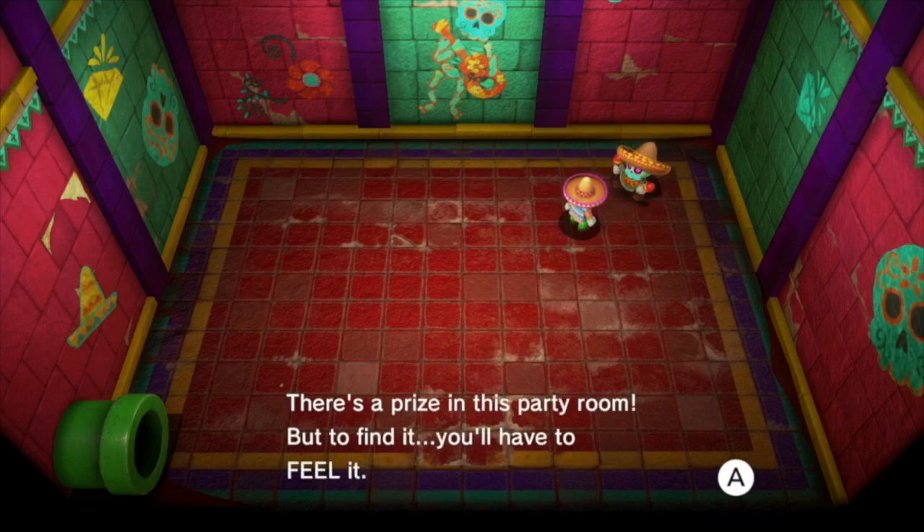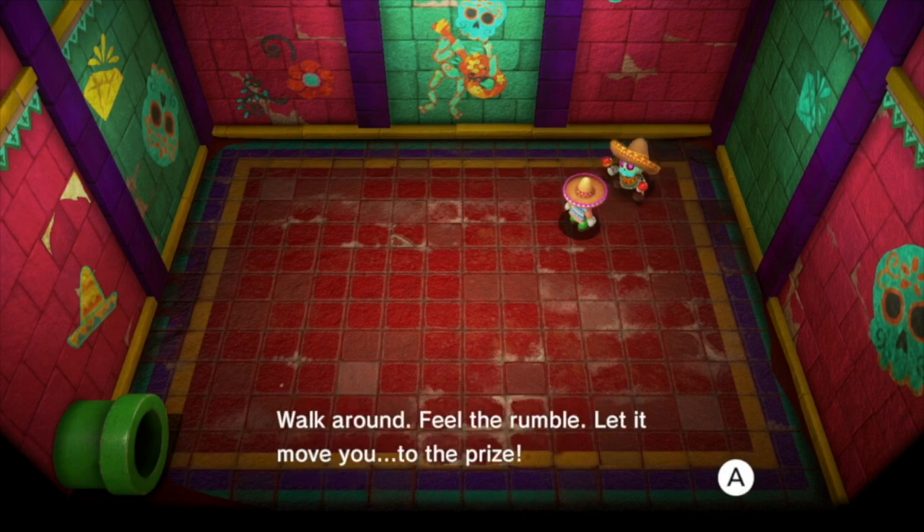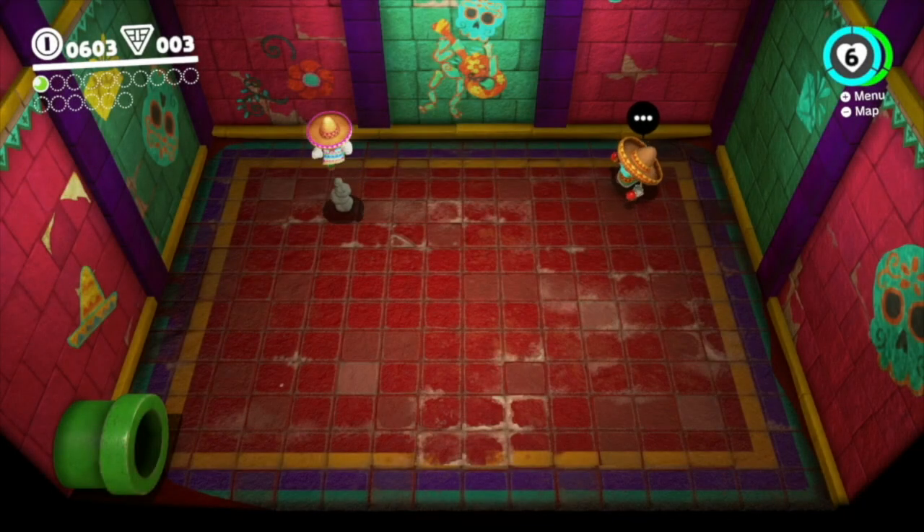There's nothing in it except for this dude in the corner who will tell you that there's a prize in this party room — it's the quietest party room ever. So essentially you've got to feel for the results, and your Joy-Cons will rumble as you move left, right, forward, and backwards until you get closer to the location that you need to get to.